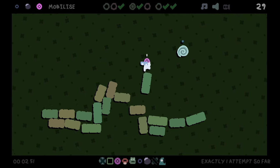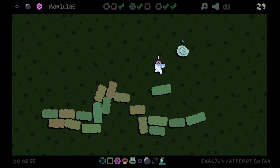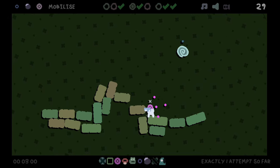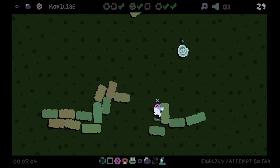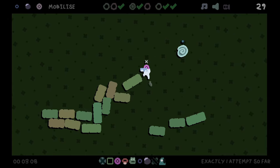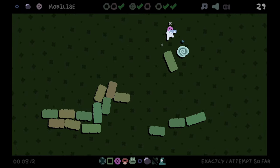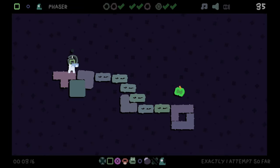Maybe I can try and surf on this. We're certainly doing something here. Let me try that again. Surely we stay on this and take this across. Perfect — as intended. We got phaser.